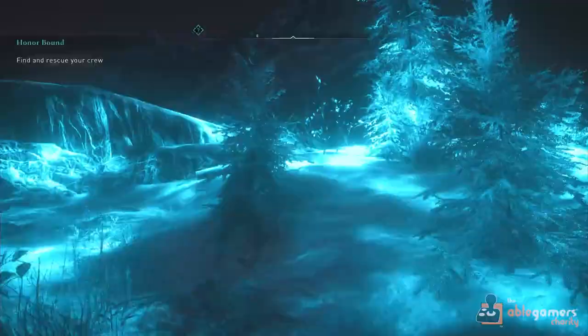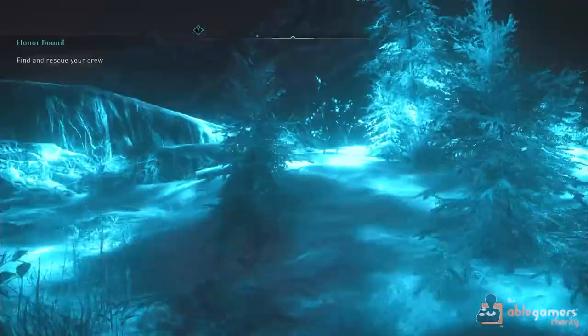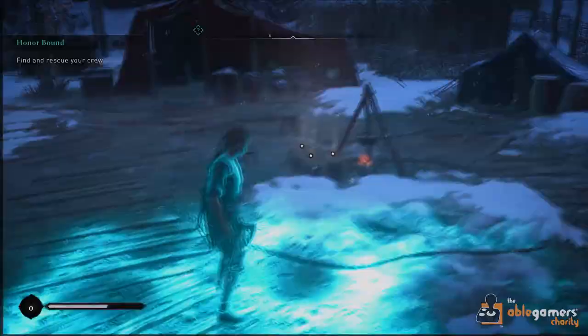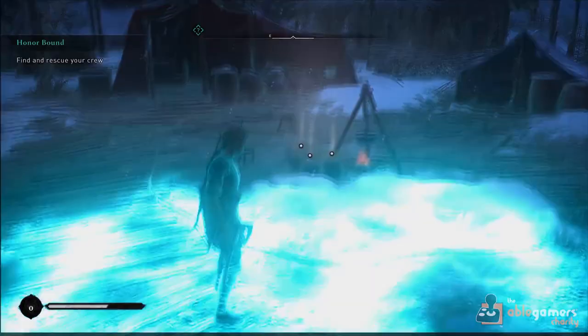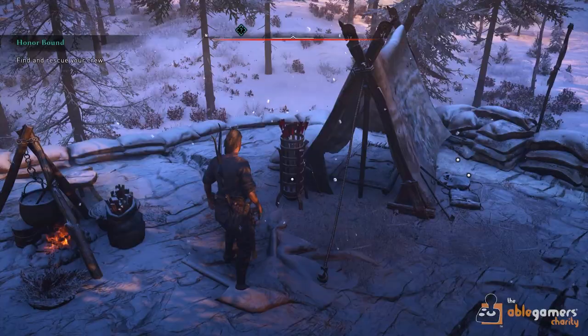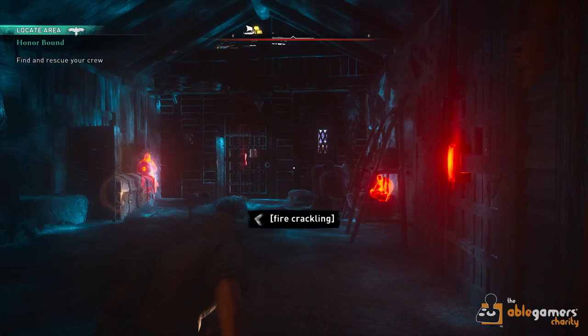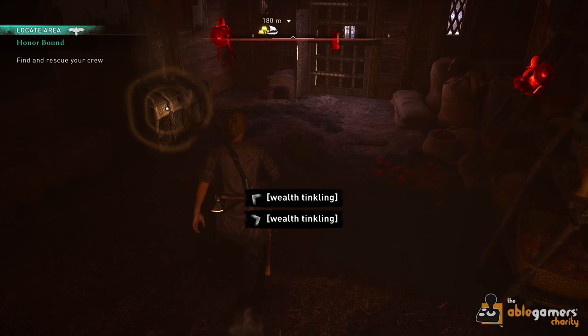While Odinsight is useful for potential combat encounters, it can also be utilized to locate interactable pickups that can be crucial to players as they progress. Food that can be used for healing, and loot that can be used for weapons, armor, and cosmetics are all highlighted when using Odinsight. Scanned loot also has associated audio cues that play whenever they're within range of Odinsight's scan.